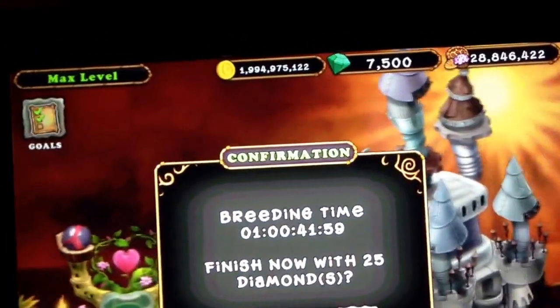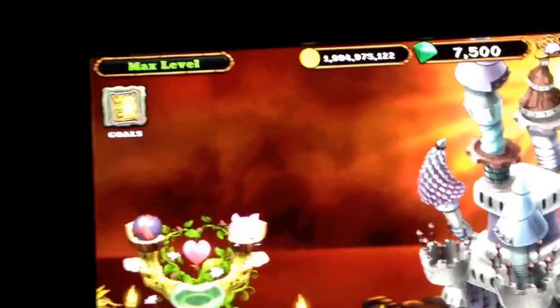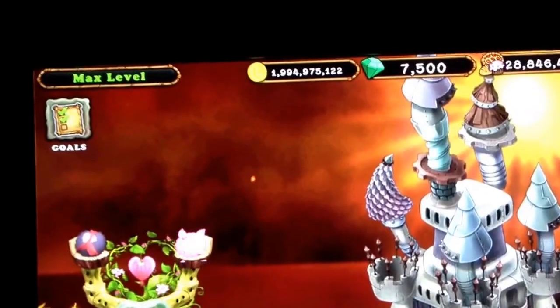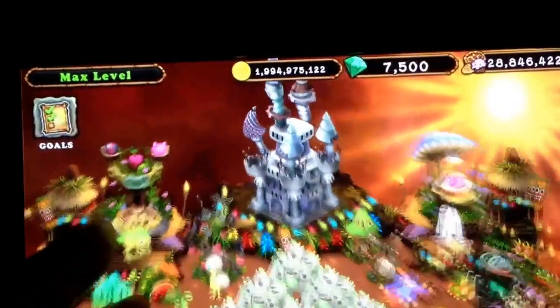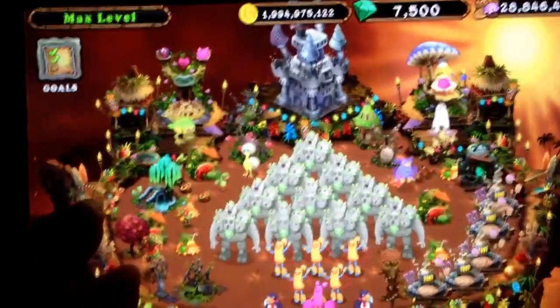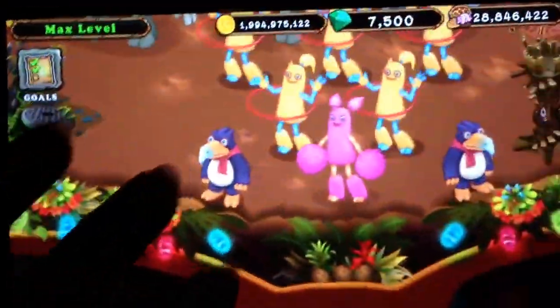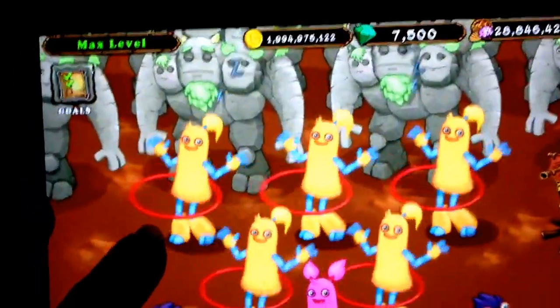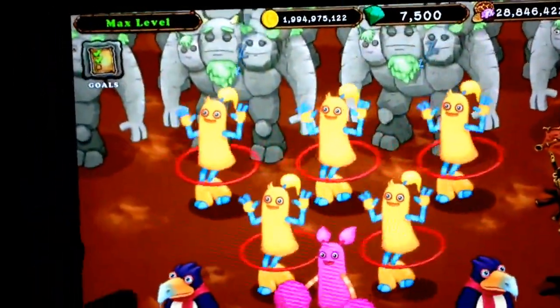This is the first hula that I've actually bred on Earth Island. I've bred one on Air Island, and now this is my first one to breed on Earth Island. The rest of them I purchased with 150 diamonds because they make a lot of money. So there's the hulas.